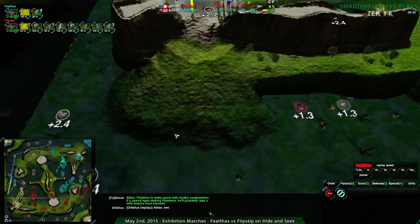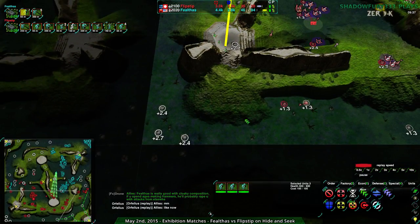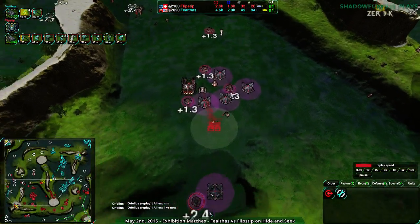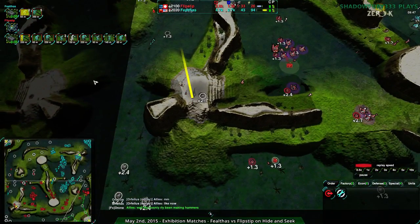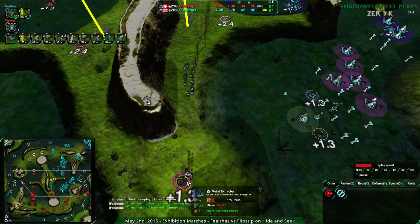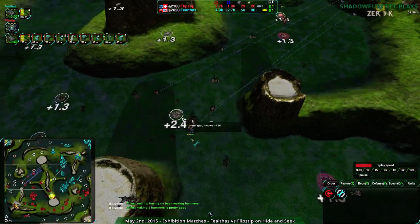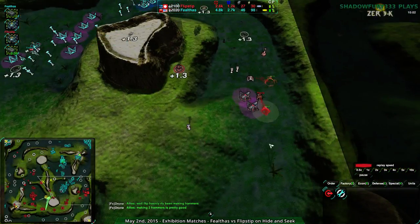Forget the Defender Nest and go around. I am surprised though that Flipstep has not built up these metal extractors — do they not know this is 10 metal within these four extractors? Like 2.4, 2.7? I don't know if they know that. Given they started out at the 1.3s, I don't think they have the economy view on. I don't think they're aware this map has wildly varying metal extractor values. The way they're playing doesn't suggest it — they're skipping the 2.4s, focusing on the 1.3s. And we do see a gunship switch, a proxy gunship going around the defenders.